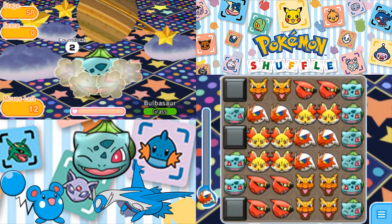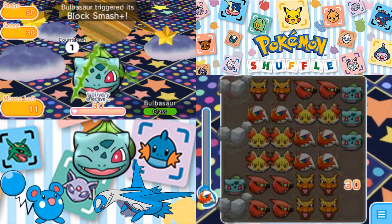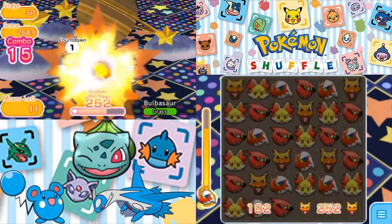We got 12 moves. We see the Bulbasaur — it looks like you can go for a Winking one right in the beginning — and it shows me the Block Smash. And we got the Block Smash, and a board clear. That's actually kind of nice.